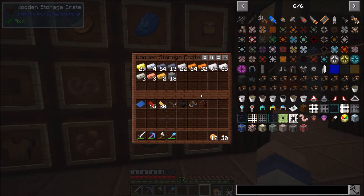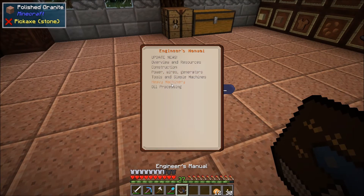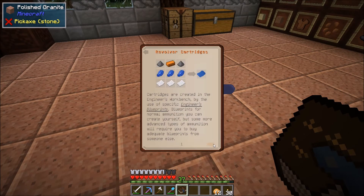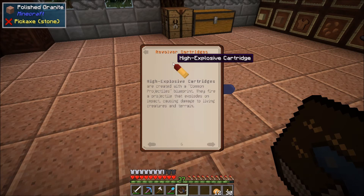So we've got our weapons. Let's have a look at making some cartridges. The casual cartridge — let's have a look. See if we can actually check. We've got the revolver cartridges. The casual: casual cartridges are created with a common projectiles blueprint. They are a simple lead projectile inflicting medium damage. We've got the armor piercing cartridges — created with the same blueprint, they do the same amount of damage but penetrate armor by sheer kinetic force. Buckshot: created with the aforementioned blueprint, are filled with multiple small projectiles that are fired out in a cone shape — highly effective at short range. High explosive cartridges: created with a common projectiles blueprint, fires a projectile that explodes on impact, causing damage to living creatures and terrain.